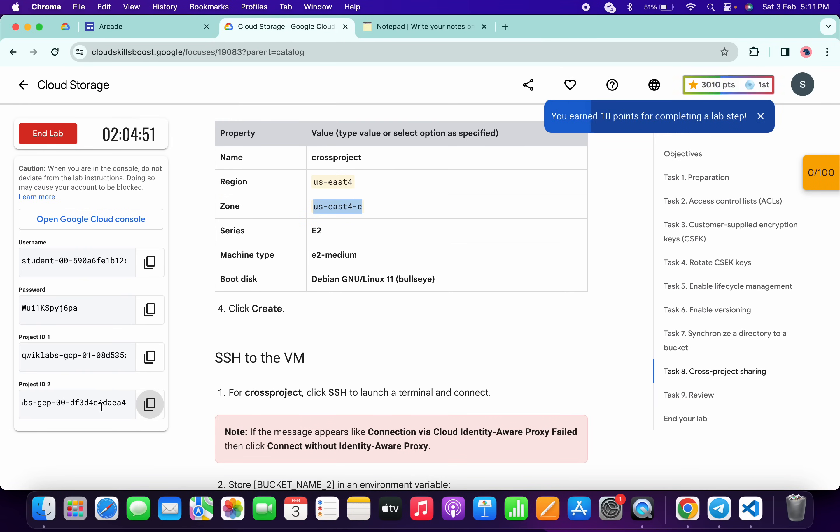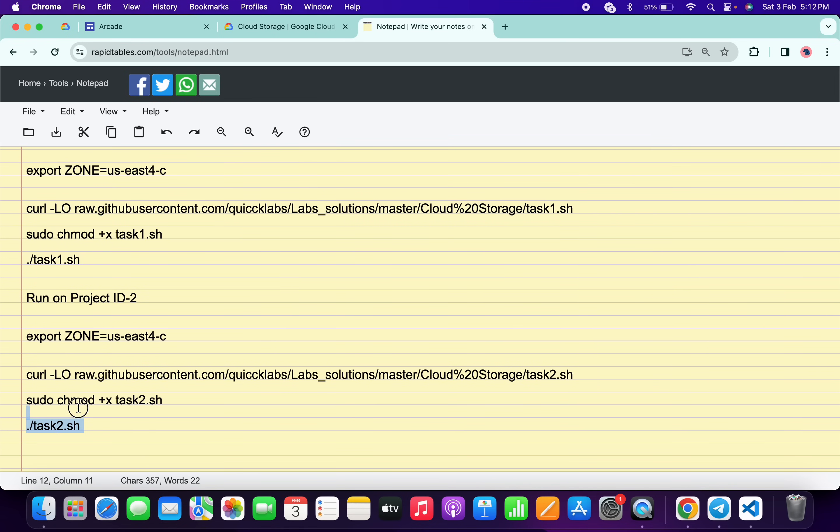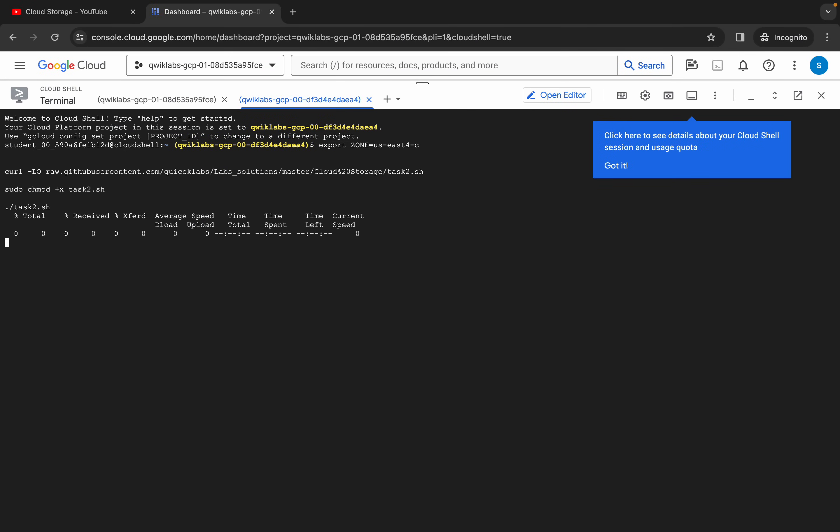Come back over here and you can also cross-verify here. Now go back to the notepad and copy the second set of commands — the ones we have to run on Project ID 2. Come back, paste them, and hit Enter.